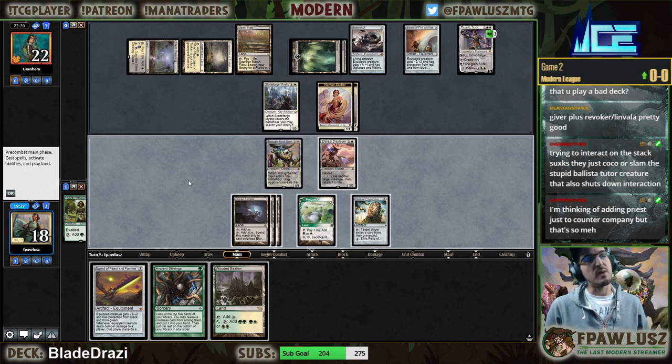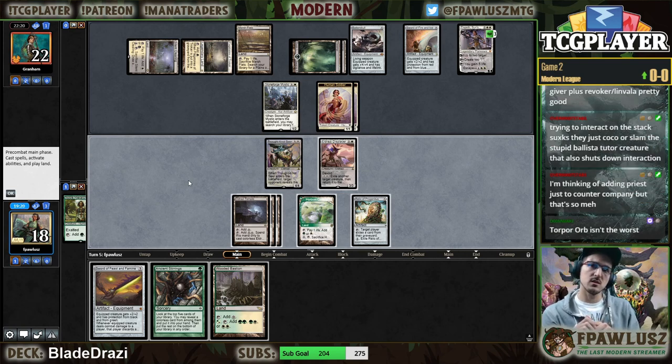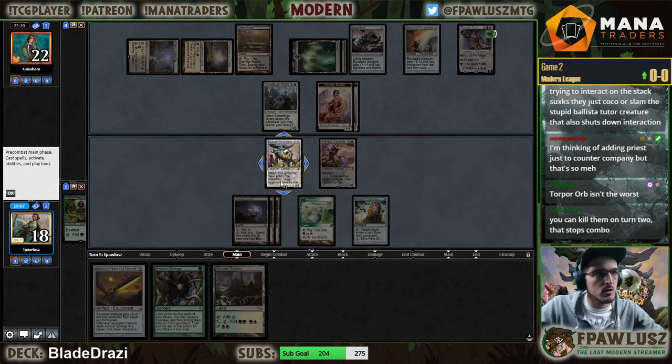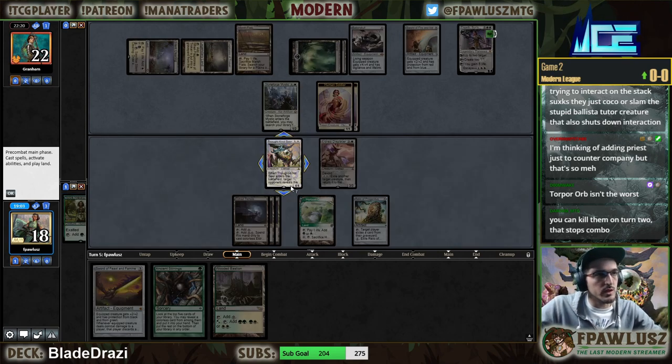Containment Priest is just bad — I honestly wouldn't even bring it in. Stuff like Grafdigger's Cage just doesn't do anything against the Heliod deck. It has to be like Blight Beetle, Leonin Bola, and like Pithing Needle/Revoker — stuff like that. It's not great but it's just the best that you can really do.